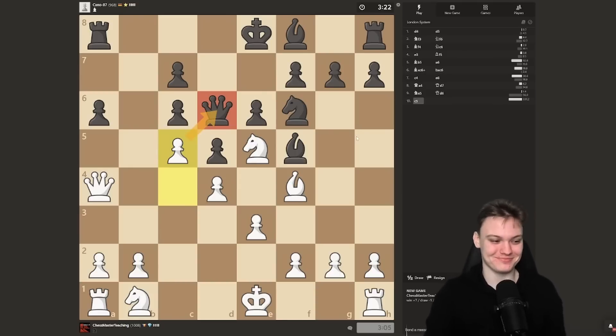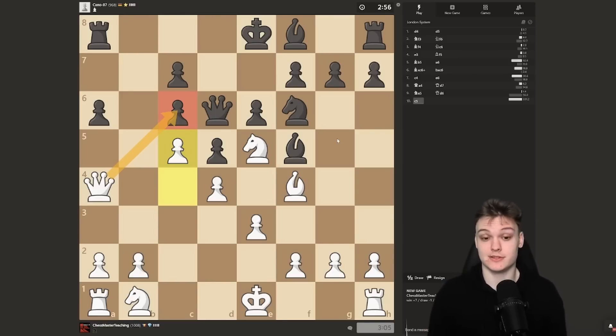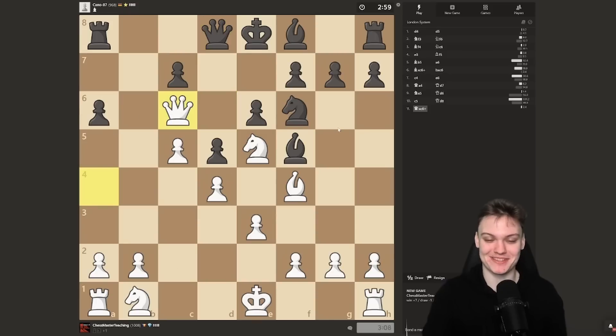After c5, the queen has to go back and you get a winning position. The queen has to leave, and then you're going to be able to go for this — which is just winning. It's almost not even fair. Now they're going to play knight d7 because they're afraid to move the king. The problem with knight d7 is that the rook remains undefended after takes, so pick that up — the king has to move.